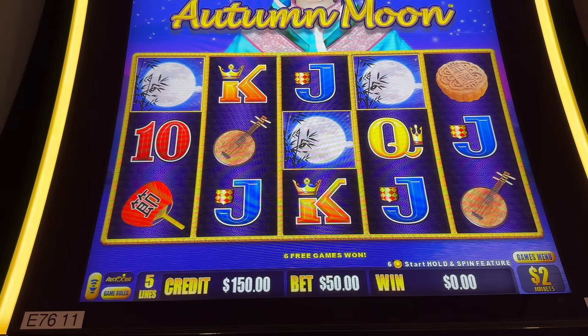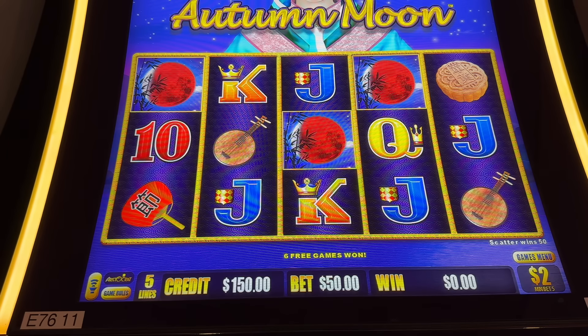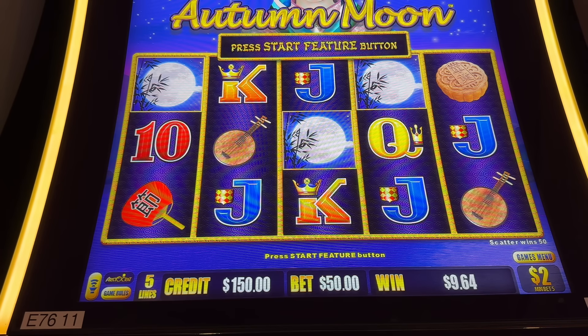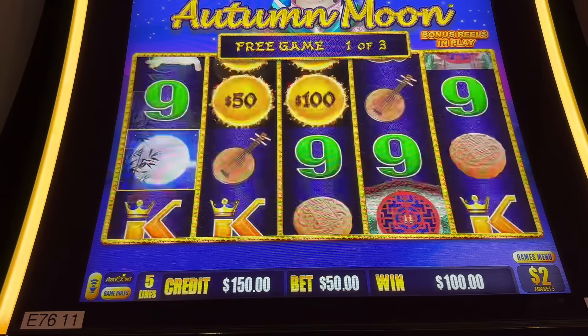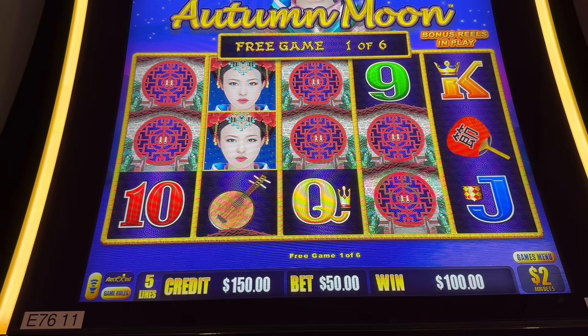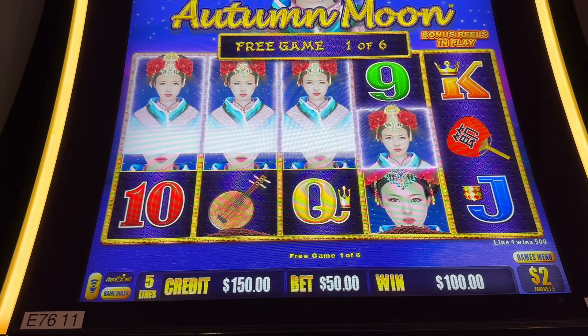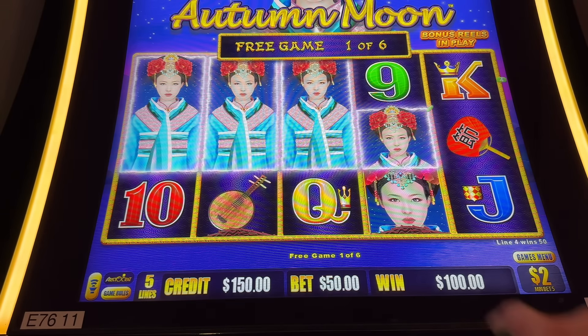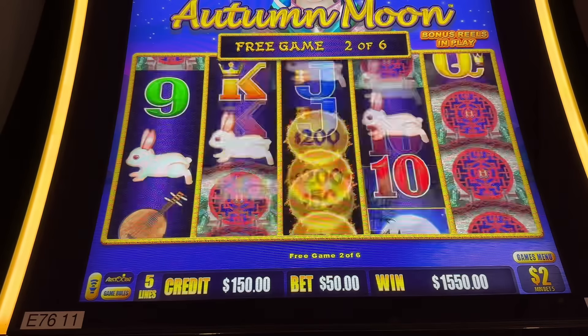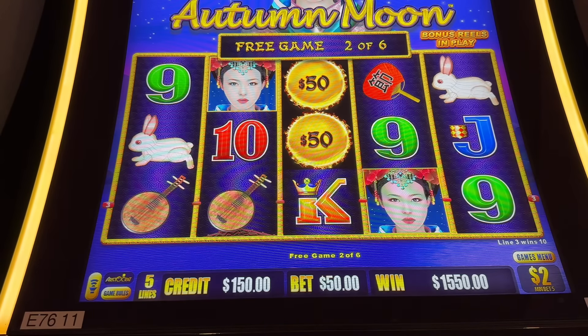One more — there we go! All right, let's drop a $12,500, let's drop something nice. Took quite a bit but come on, let's get a full screen, let's get something nice. Okay, that's good. Over a thousand on that one? Is that the best symbol or the rabbit? Come on — balls, baby, balls!